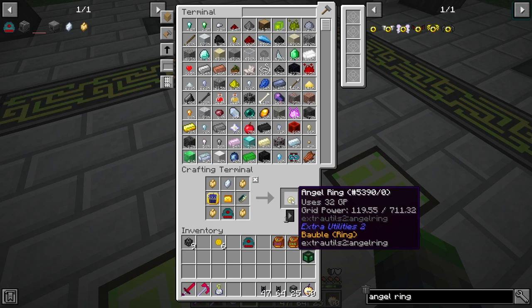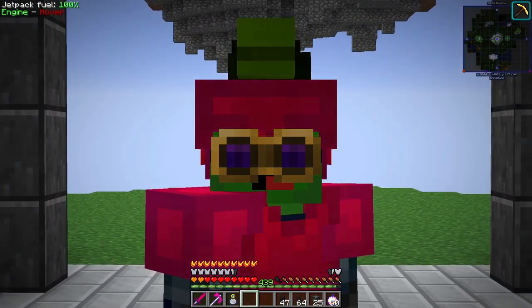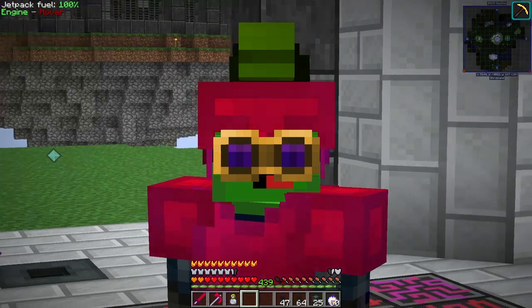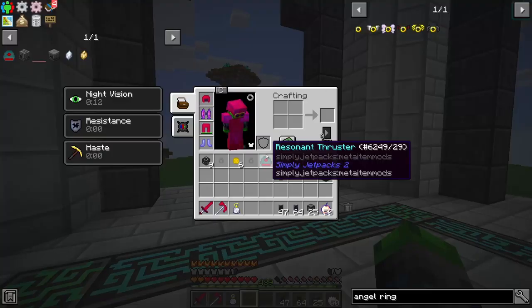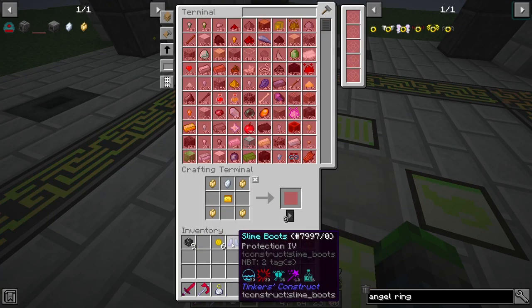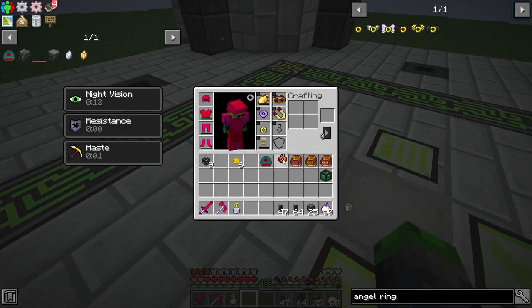Oh my goodness guys — we have done it! All of that hard work in the Twilight Forest, the Betweenlands, Mekanism, and with the Creative Modifier — we've freaking done it! We are about to craft our baby. The angel ring is back! We can get rid of this stupid jetpack and these stupid boots!